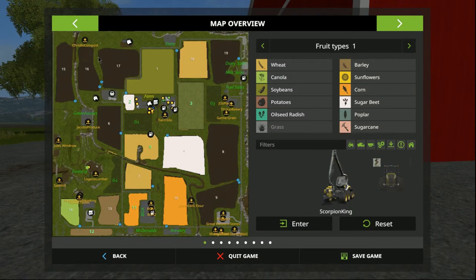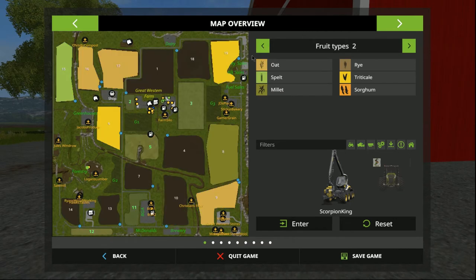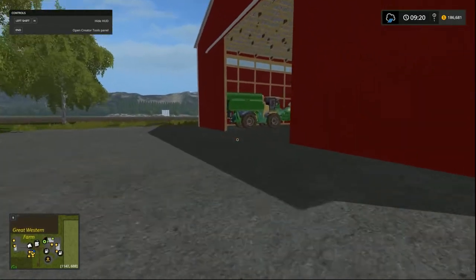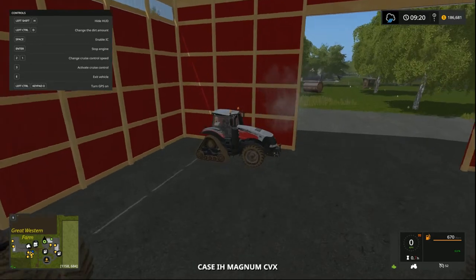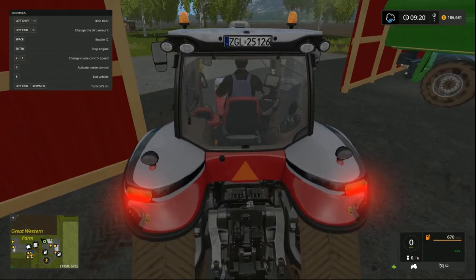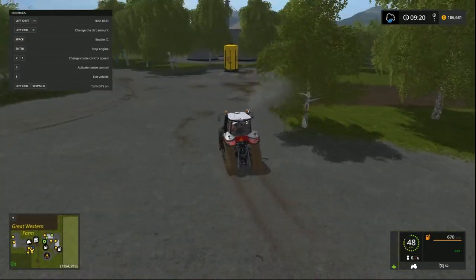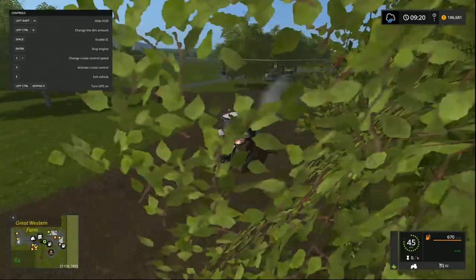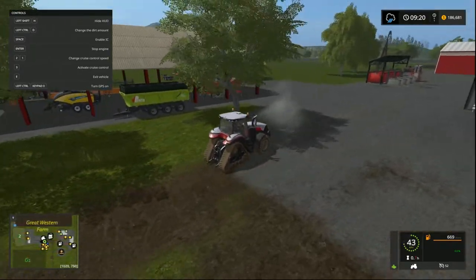At the moment we need to plough and sow our fields. We've actually already started to get to grips with the map - field 3 we've already ploughed. It does need to be fertilised and it does need to be sown. So what we'll do is go get that one started. This is our Magnum CVX in special livery. We'll head over here, grab our Horsch seeders, load them up with seed and fertiliser, head over to field 3, and put the AI on to get that going.